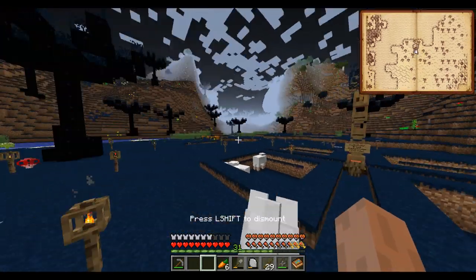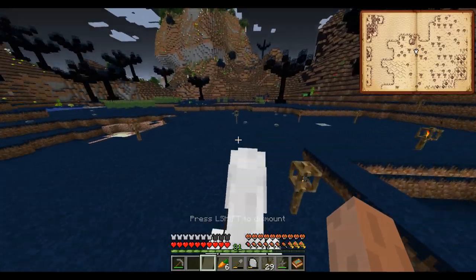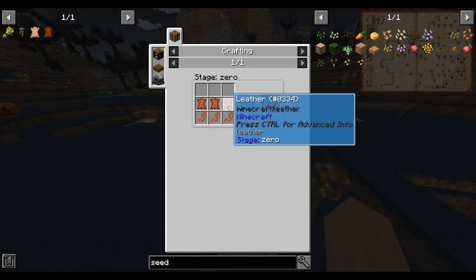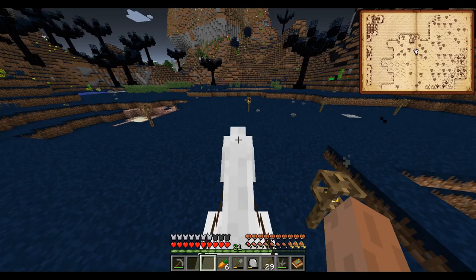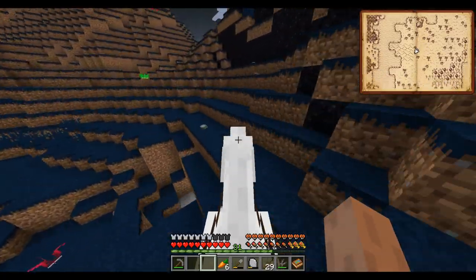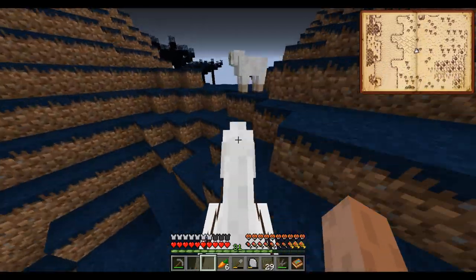I'm going to show you how I've been getting these animals - let's go get that second cow together. I also got a horse. Saddles have recipes in this pack. Remember we made leather last episode, so now we can make saddles, and with saddles we can ride horses around. It's significantly faster than just walking, so it's pretty nice to have a horse.